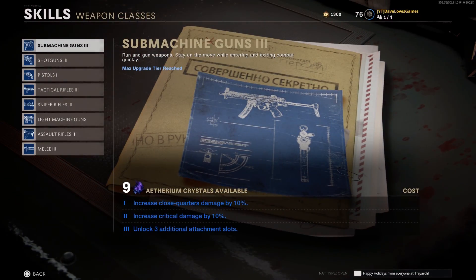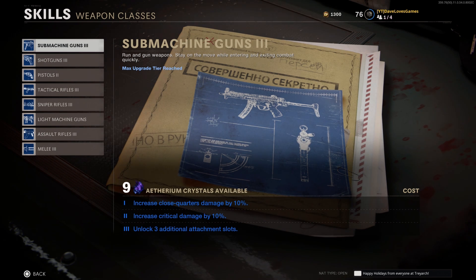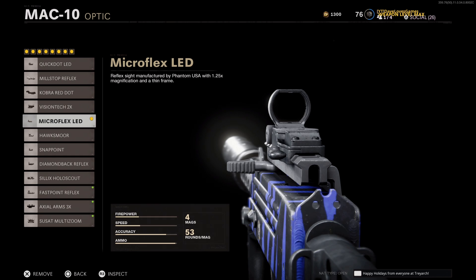To start things off, I suggest having your SMG skill maxed out so you can have up to eight attachments. If you don't have this skill tree finished, no worries — just omit the optic, stock, and handle from this build as they're less crucial than the other attachments. Starting with our optic, I really like the low zoom of the Microflex LED, but feel free to use any low zoom optic of your choice.